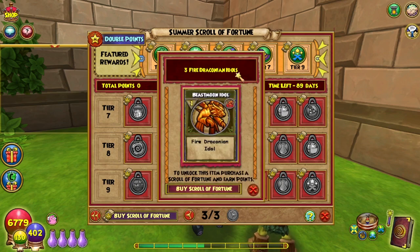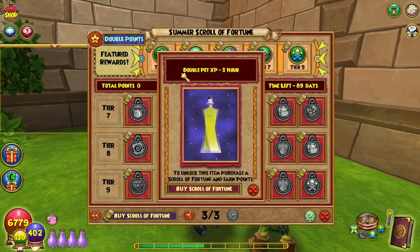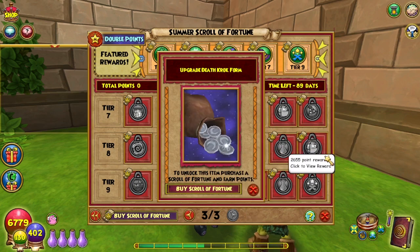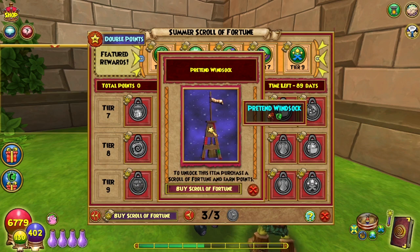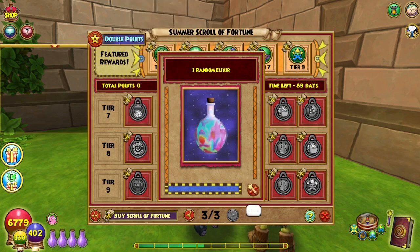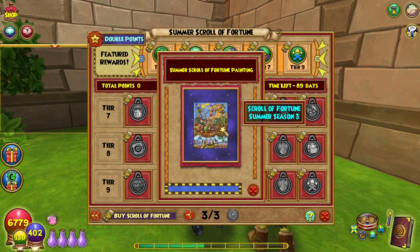2,460 is three Draconian Fire Draconian idols. 2,525 is 200 lunari. 2,590 is double pet XP for three hours. 2,655 is upgrading the Death Croc form again — so if you purchase a Scroll of Fortune, you can get your Death Croc form up to tier three if you don't already have it there. 2,725 is a pretend windsock — I'm not sure what this stuff is, like colored duct tape? It's got a broom and an actual sock with a hole in it. It's cute. 2,795 points is a random elixir. 2,865 points is a mega snack pack. 2,935 is the Summer Scroll of Fortune painting — cool, I love how these fit together, and each one has a where's-Waldo wizard if you didn't notice.